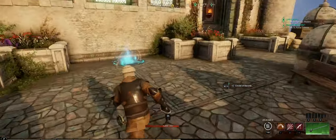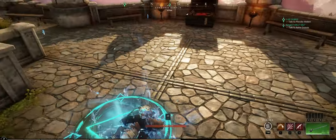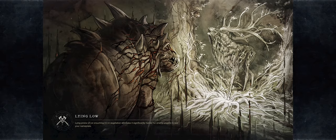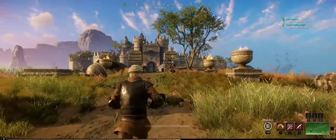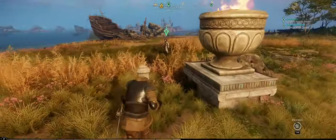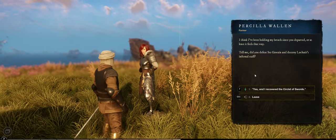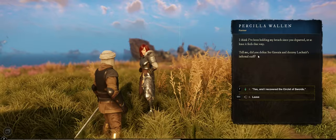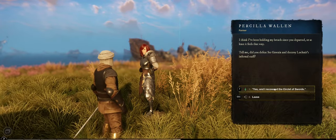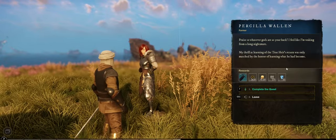Collect the Circlet of Swords. Circle of Swords — exit portal. I've never used one of these. Where does this take me? Yeah, that's not creepy at all. Priscilla — how are you doing? I think I've been holding my breath since you departed. Tell me, did you defeat Sir Gawain and destroy Lachnir's infernal staff? I defeated Lachnir too — yes, and I recovered the Circlet of Swords. I feel like I'm waking from a long nightmare.